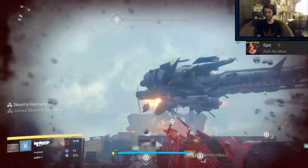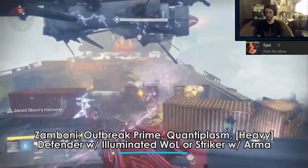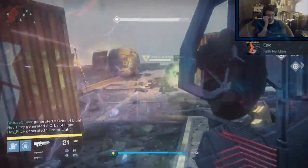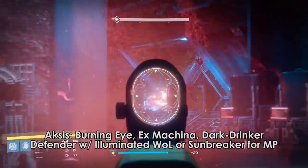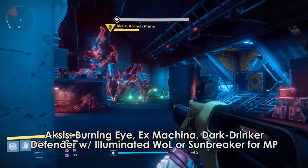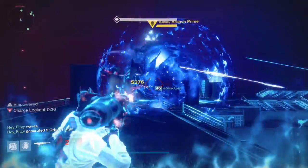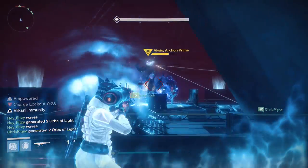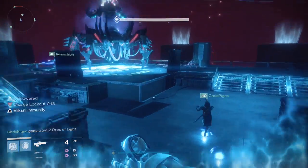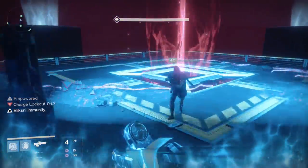For the Siege Tank, if we have a lot of Defender Titans, then I will go my Crota's End Bridge build — Striker Titan with double flashbangs — and I use the same loadout: Outbreak Prime, Quantoplasm, and a good Machine Gun. For Aksis, I swap to Burning Eye, Ex Machina, and Dark Drinker for parts 1 and 2. Burning Eye with Explosive Rounds is great to one-shot the shanks, Ex Machina for long-range boss damage, and Dark Drinker for that final teleport in a phase to really bring the damage. If we have too many Defender Titans, I will swap, but for Aksis, I swap to Sunbreaker for Melting Point — pretty much exclusively Melting Point.